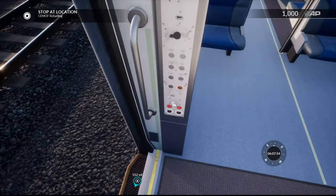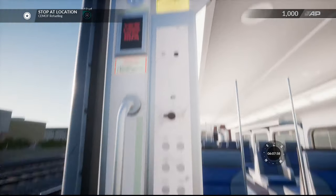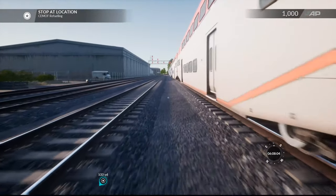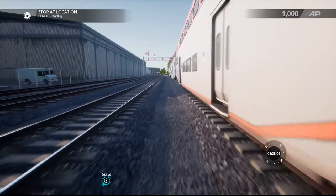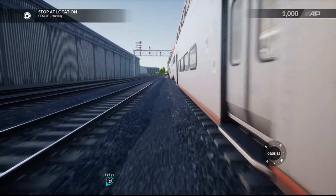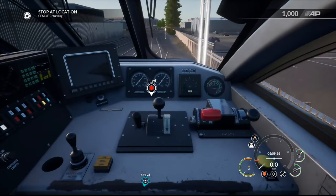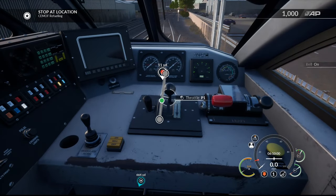That looks like the bike car, and then we come in over here — look at that full-blown seating. We've got some more seats over here and seats up here. Very, very nice. I don't think we can actually close the door from here. It's not like the other bi-levels where you can — this one you can't. One thing I did notice is that it does take a while for the doors to actually close. That's one of the things I noticed about this DLC.